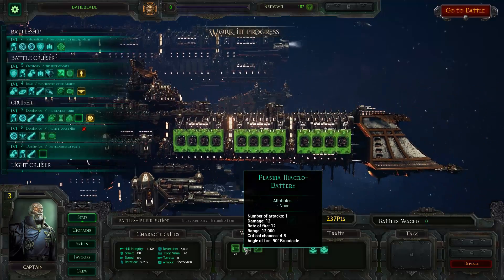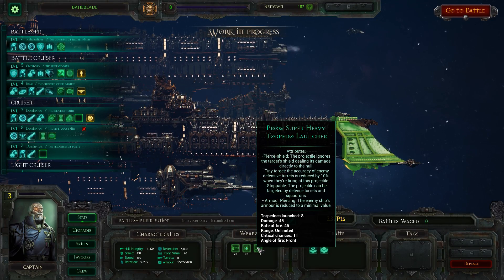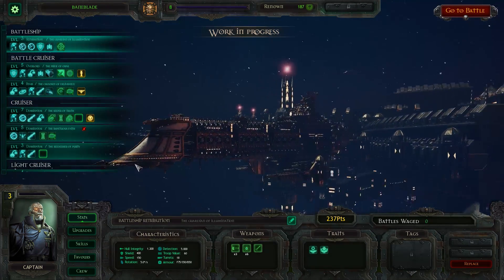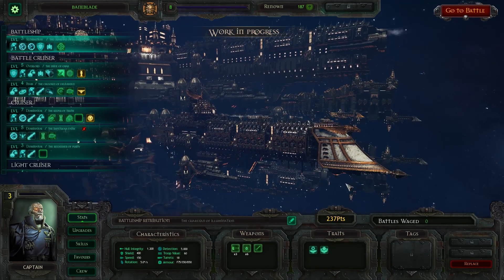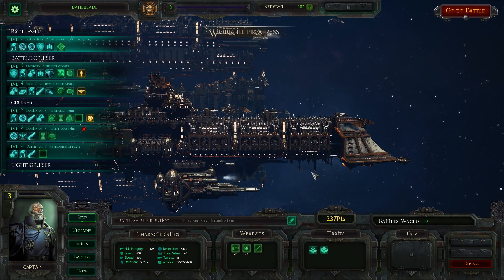Currently this ship has access to 6 Plasma Macro Batteries, 3 Lance Turrets, and 1 Prow Super Heavy Torpedo Launcher. This ship is all around a much better close quarters combat vessel than its counterpart, which is more of a jack-of-all-trades with an Ordnance Launch Bay and less batteries but more Lance Turrets.